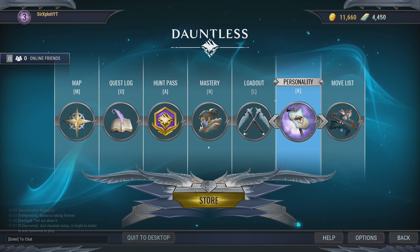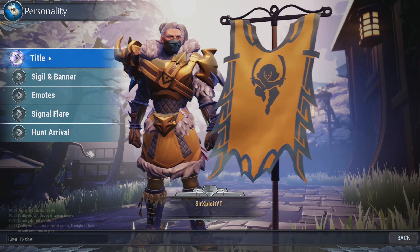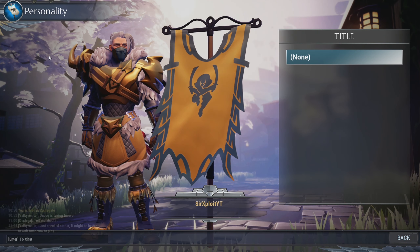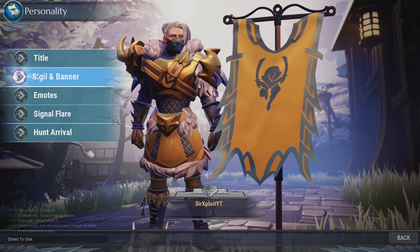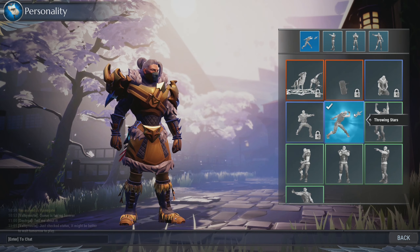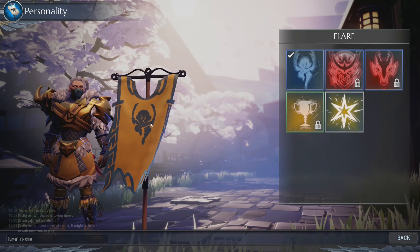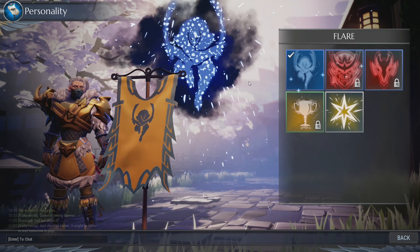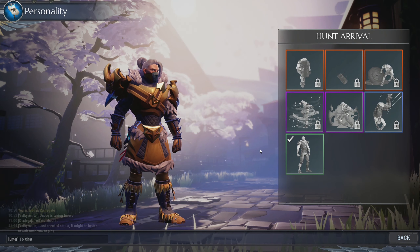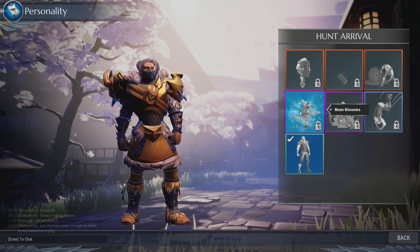Personality-wise, you can also change this. You can change your title, sigil and banner, emote, signal flare, and hunt arrival. For the title, I don't have anything unlocked yet, but I can't wait to see what titles I'll be able to choose once I defeat different behemoths. For sigil and banner, I decided to stay with the ninja appearance. My emotes are pretty cool too — I have a ninja throwing stars, which I really like. I can use my Assassin's Strike signal flare when in-game and press C to signal my hunting buddies over to my location. And of course, the hunt arrival once you show up to a specific location — I cannot wait to unlock the moon blossoms.